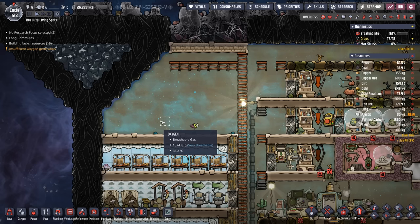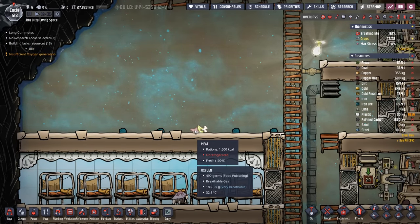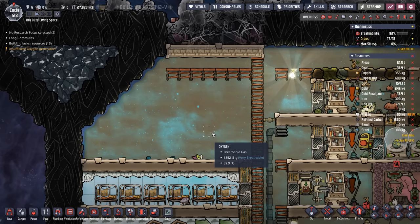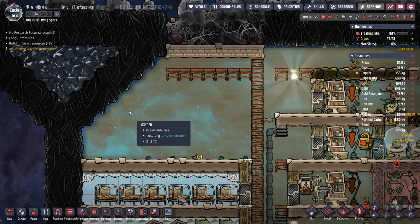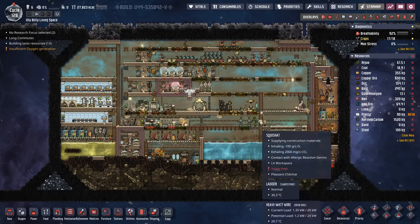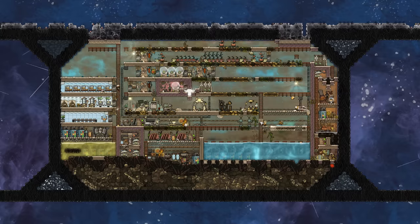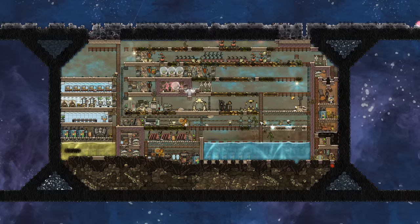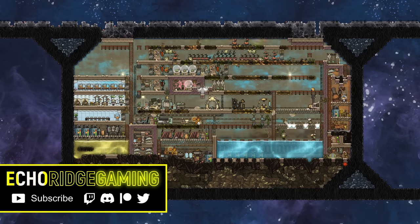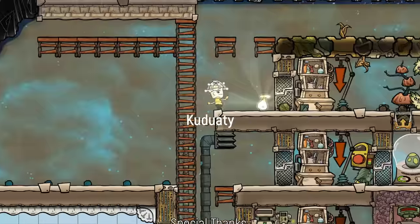And that's going to be the subject of the next episode, where we're going to put a steam turbine here, a thermo aqua tuner, provide some cooling, cool down some regolith, and be well on our way to sustainability. I hope you're still enjoying this series as much as I am — it definitely turns some of the building mechanics and how you go about doing things on its head. I'm looking forward to hearing what you have to say about this episode. Until next time, I'll talk to you soon. Bye.